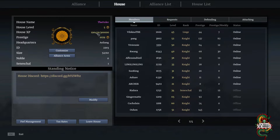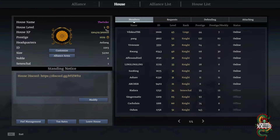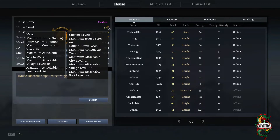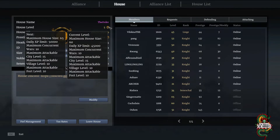Getting prestige and house XP levels up your house. The house level system is currently a bit broken — there's a daily XP limit, but our house went from level 2 to level 5 very quickly, gaining more XP than the system seemed to allow. The daily XP limit appears very buggy right now.